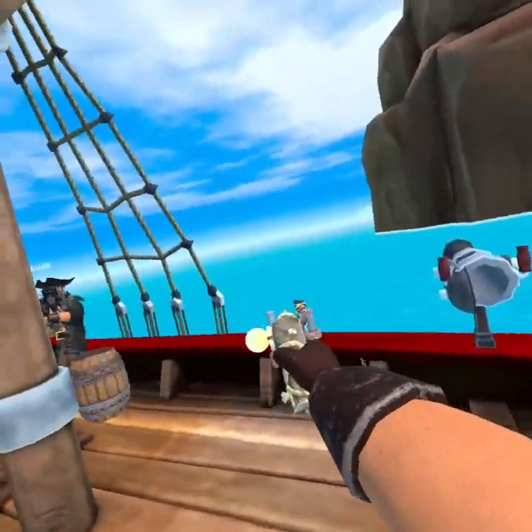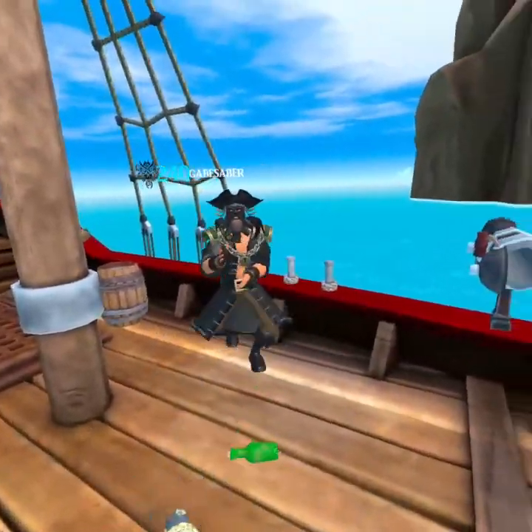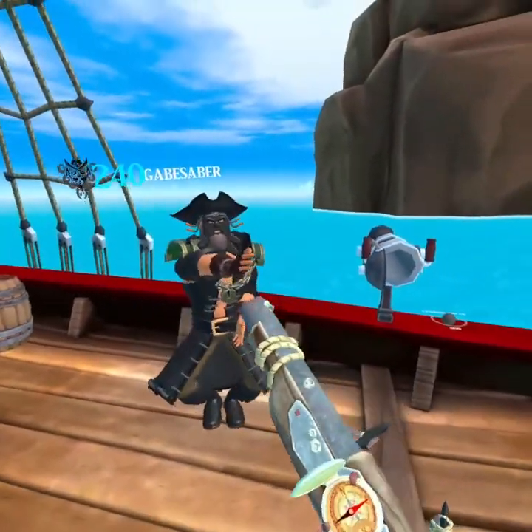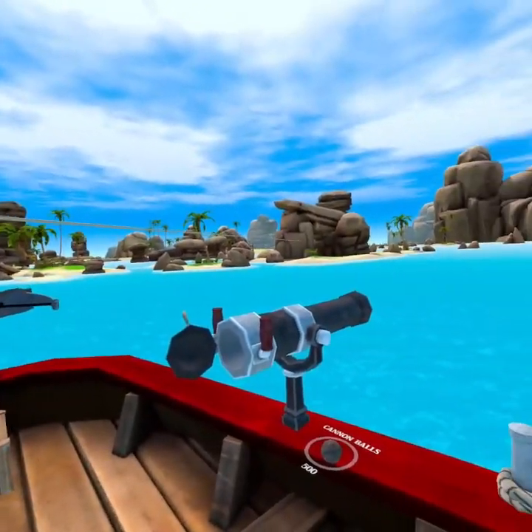Do you want me to still go for you? If you get a hit marker that doesn't actually register a hit, then tell me. We're going to go on the island and you're going to try and shoot me — that's where the main part of the hit rig happens.